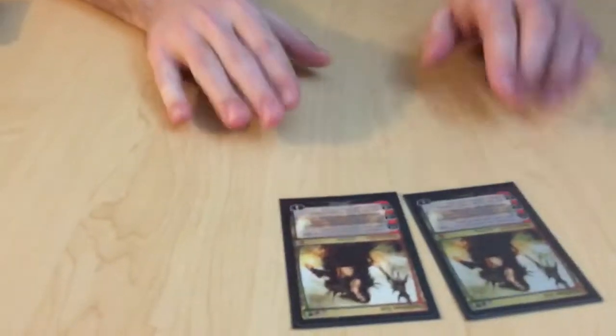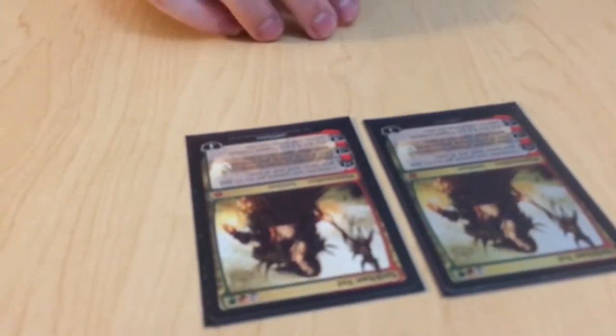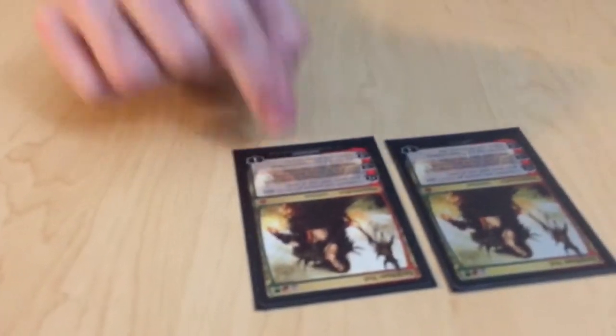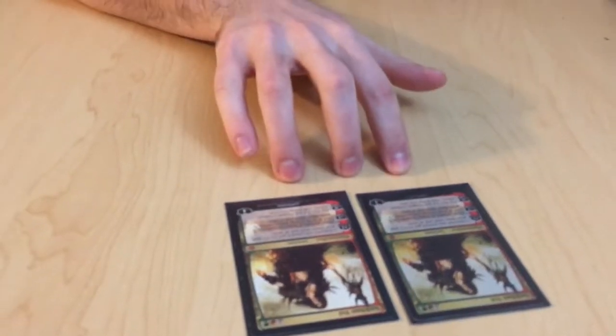Here's your Planeswalker — Sarkhan Vol. You kind of want to base it around him. You want to get that plus 1 right off the bat to remove an annoying target. You're not going to get to his ultimate very often because they're gunning for you the moment you play Sarkhan.